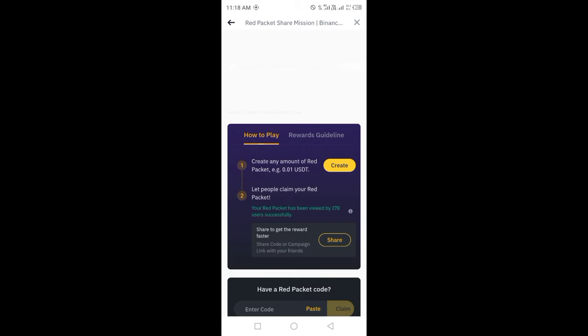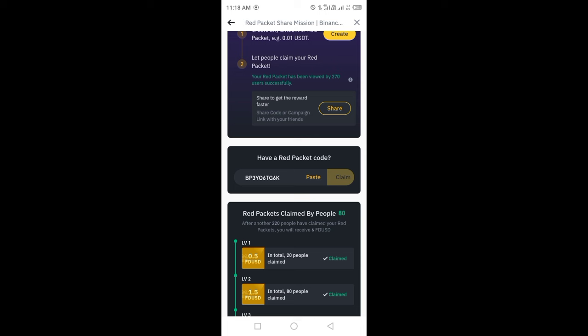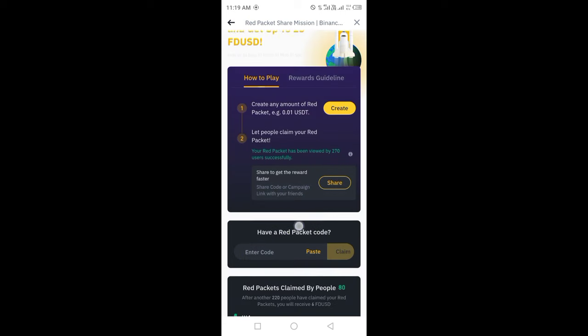Click on Pay and then click on 'Earn up to 25 USD'. After clicking, wait for loading. Now you can see the red packet section — scroll down and enter the red packet code, then click on Claim and open it.